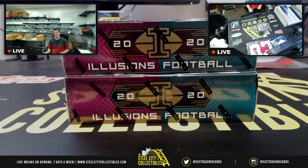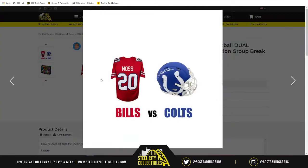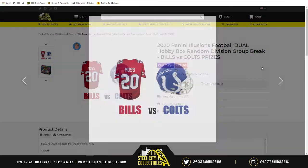Finally, up next we have another break inspired by one of today's super wild card matchups — the Bills versus the Colts. This is the 2020 Panini Illusions Football Dual Hobby Box Random Division Group Break with Bills and Colts prizes. The prizes include a jersey signed by Zach Moss — who was unfortunately injured in today's game, but the Bills Mafia did prevail — alongside the Jonathan Taylor AMP Alternate Autograph Mini Helmet.